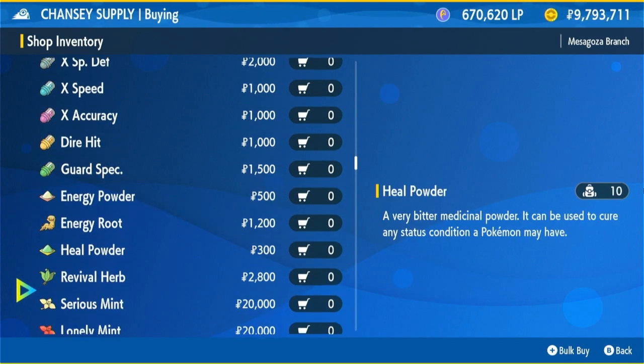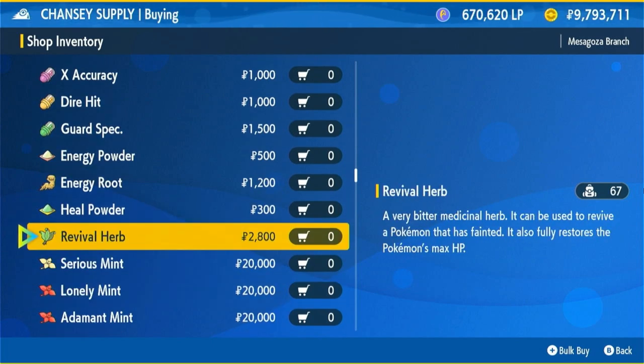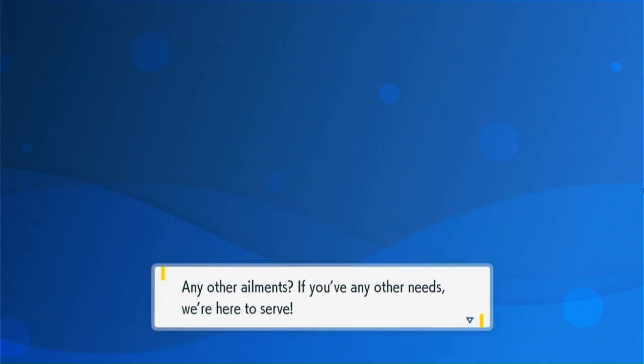All of this stuff is useful. I actually prefer these revival herbs over the simple revives that Nurse Joy hands out. Because with this, you not only recover a fainted Pokemon from defeat, the Pokemon's HP will be completely restored. So I would get these revival herbs over simple revives — they work a whole lot better.